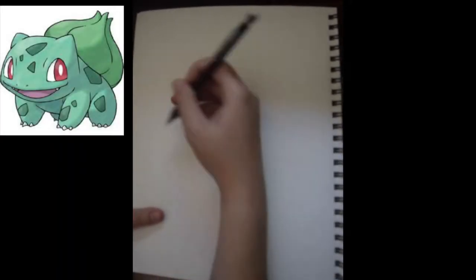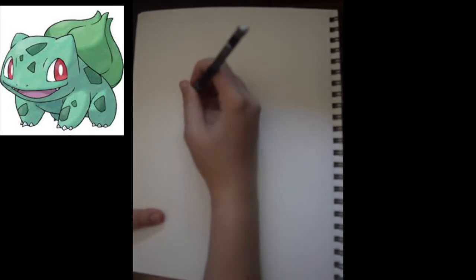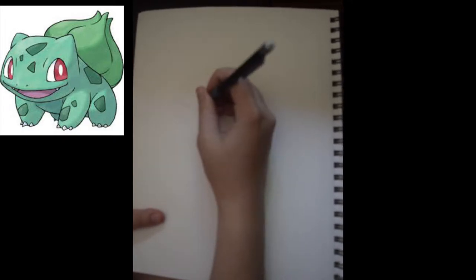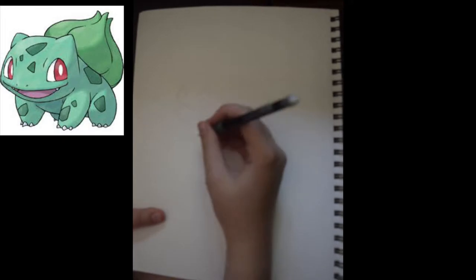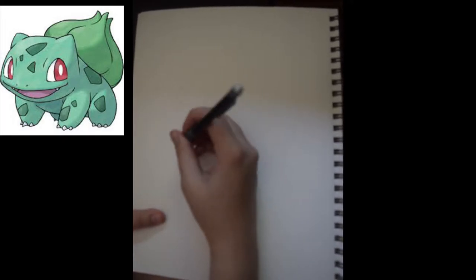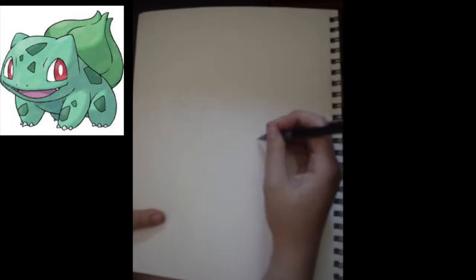We are starting off here with the first generation and the Kanto starters, and this was really tough. If I just think about it on a general basis, I like all three Kanto starters equally. It's hard to beat the original three starters of Charmander, Bulbasaur, and Squirtle. However, if I did have to pick just one, I would definitely pick Bulbasaur.